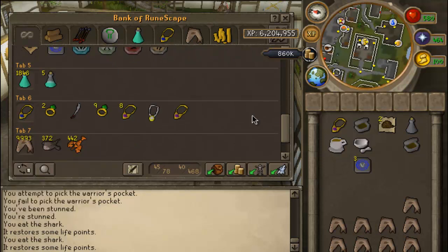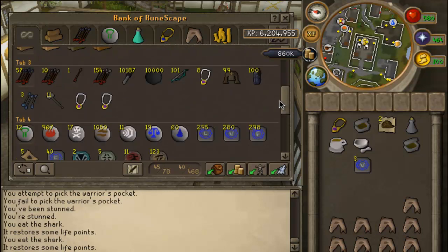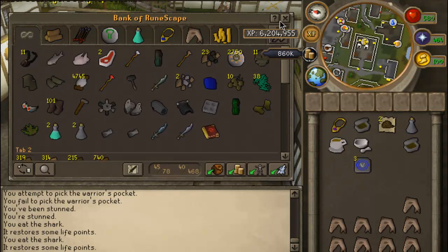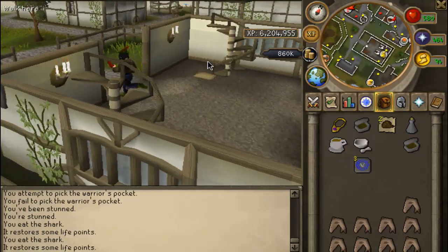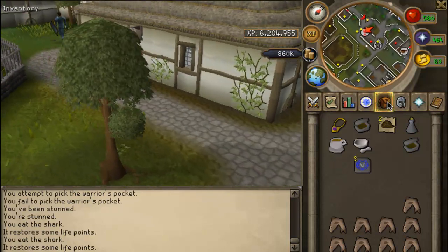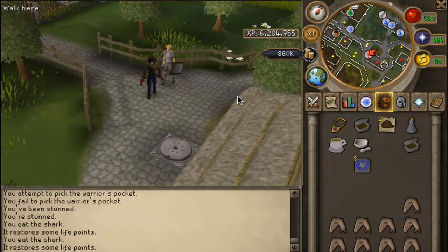Then I got 10k sharks, along with 105 mil cash. All together, I'd put a rough estimate of about 200 mil on this account. I do keep most of my money on a different account for those of you wondering. But for right now I got 200 mil on this account.